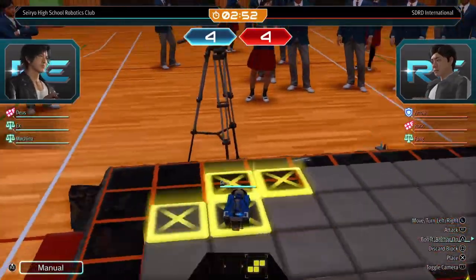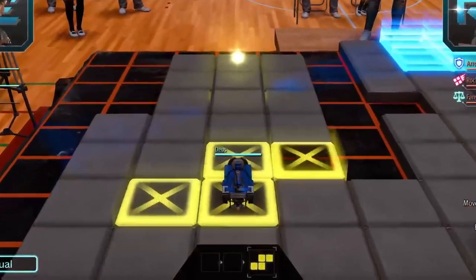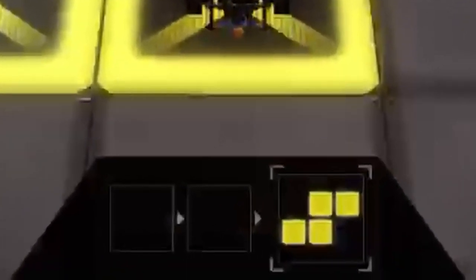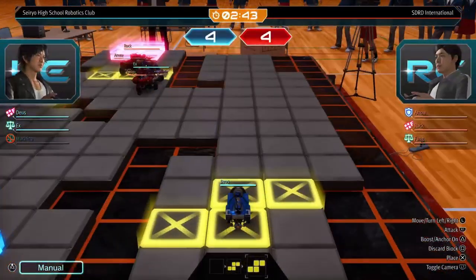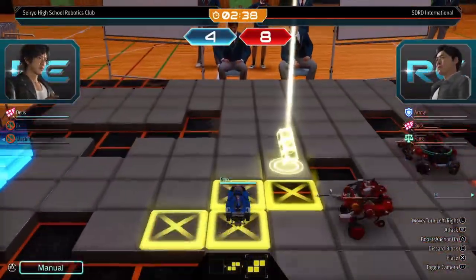Secondly, if you look at the bottom center of the screen, you can see that you can hold three blocks — up to three different tiles of blocks. So you can put down three blocks in a row. This comes in handy if you already have a block you're trying to place and one spawns right next to you — just go ahead and get it.